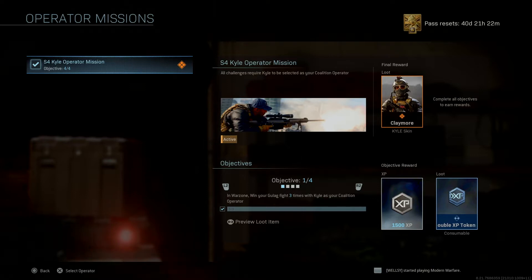The first mission is in Warzone: win your Gulag fight 3 times with Coil as your Coalition Operator, and then you'll unlock the second skin. In Warzone, get 5 kills using a legendary weapon with Coil as your Coalition Operator. It has to be a legendary weapon that you pick up off the ground.